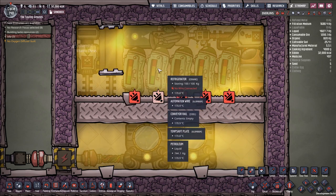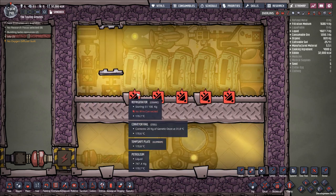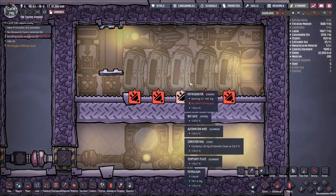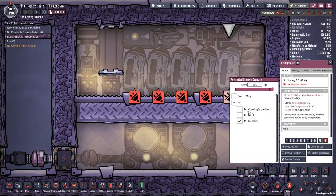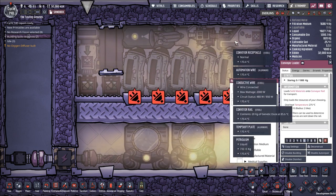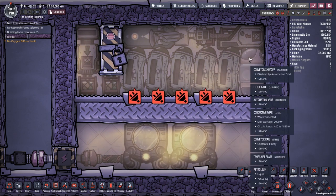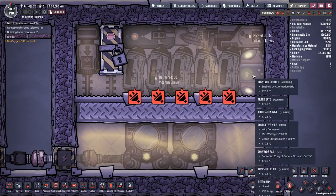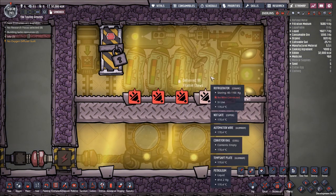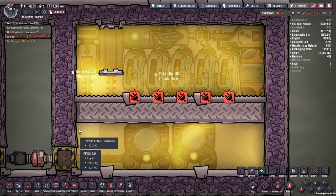So this door is going to open up, and then we're going to start loading vitamin chews into this system. This could really be anything — vitamin chews are simply one of the easier things to make because they only require coal and not that much of it. But anything that you can make from the apothecary is going to work here. Basically, we have set this conveyor receptacle to a priority of four, these refrigerators all to a priority of five, and this conveyor loader to a priority of six. That way, the system always wants to move things from the conveyor receptacle to the fridges, and then from the fridges to the conveyor loader if possible. We have it set up so that this door always closes before this conveyor shutoff allows the vitamin chews to go into this conveyor receptacle and be removed by this autosweeper.